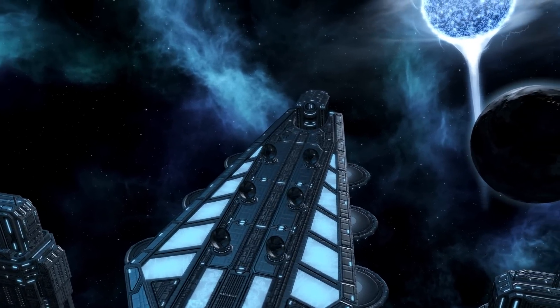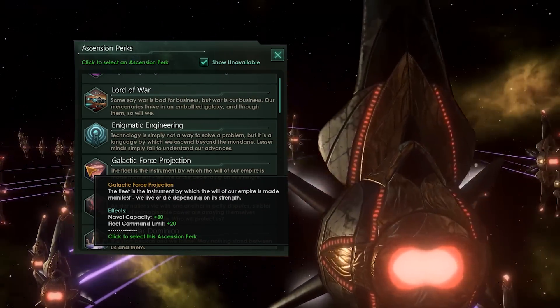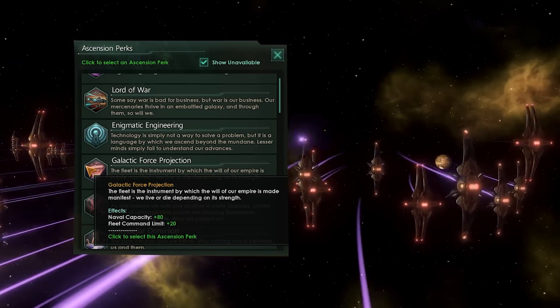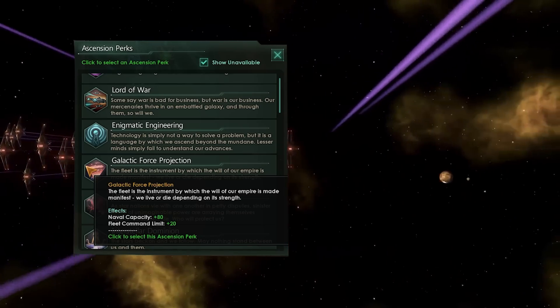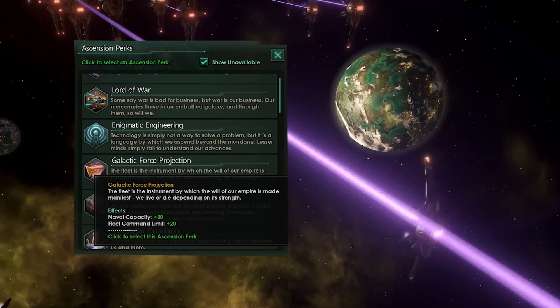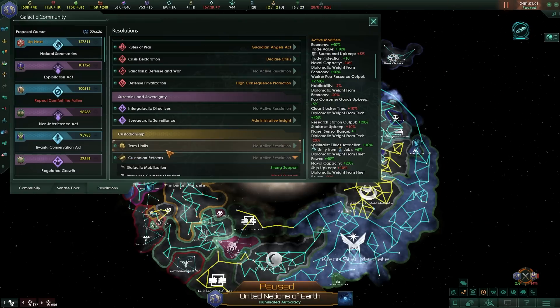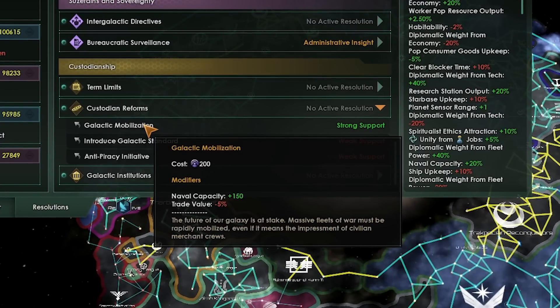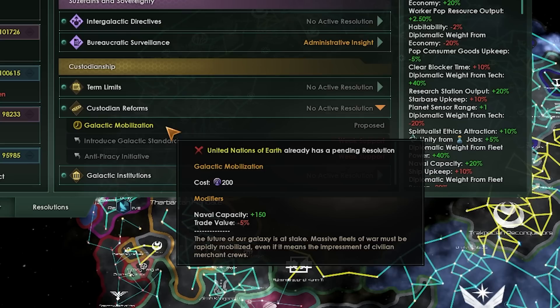Then there is arguably the worst source of naval capacity: Galactic Force Projection. It's awful, it's beyond terrible, and it's probably the ascension perk that needs the most rework, because you only get 80 naval cap and nothing else. You only have eight ascension perks, and there are far better things to spend them on. Then there is Galactic Mobilization, a custodian reform that gives you and everybody else 150 naval cap, but you have to become the custodian first, which takes way too much effort when there are better ways to get 150 naval capacity.